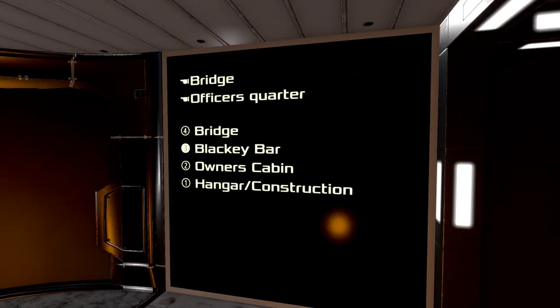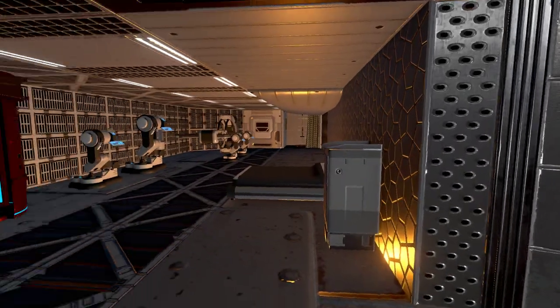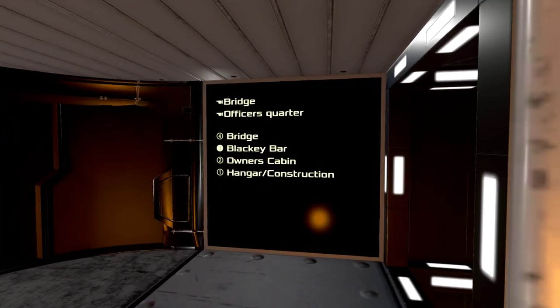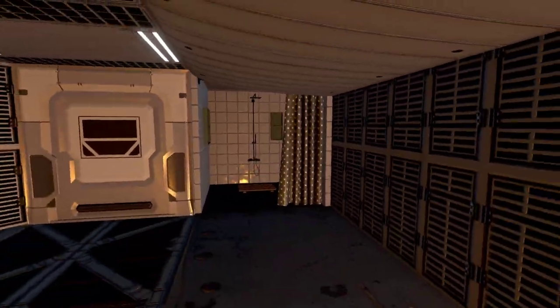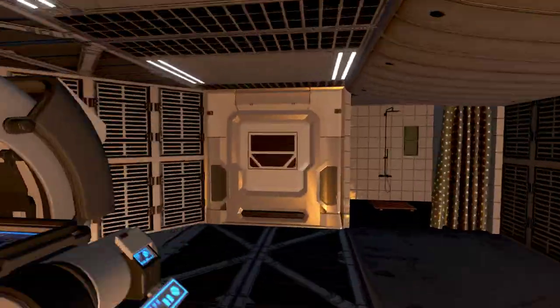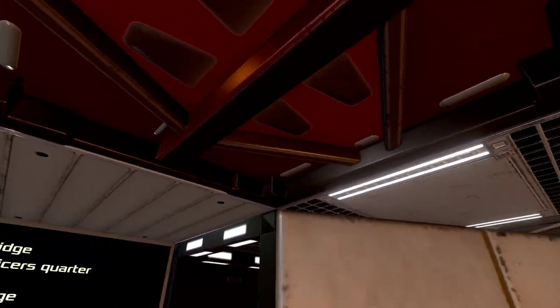On the third floor we've got bridge officers' quarters and a med bay — which must be the sick bay I read about earlier. There's even a shower curtain in there — I was curious whether it would have one. There's also a cargo box up here. We're already at the top of the elevator.